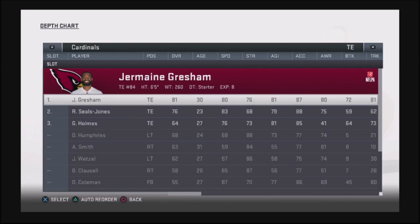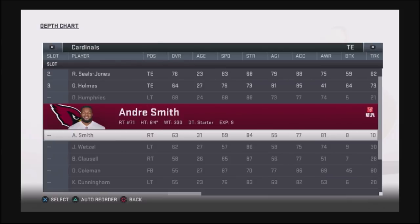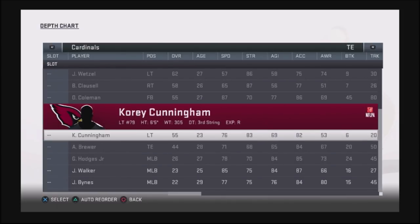The same thing with tight ends. You can see right here — Grisham, Seals-Jones — their speed is 80, 83, 67. You've got speed here with other position players at 71. These guys are not burners.